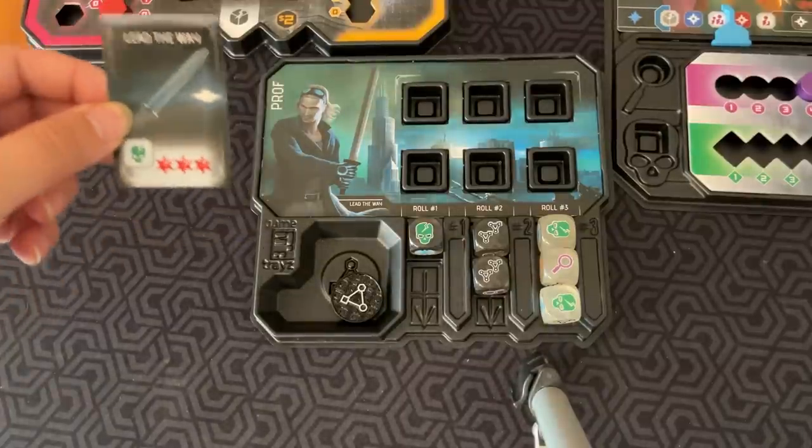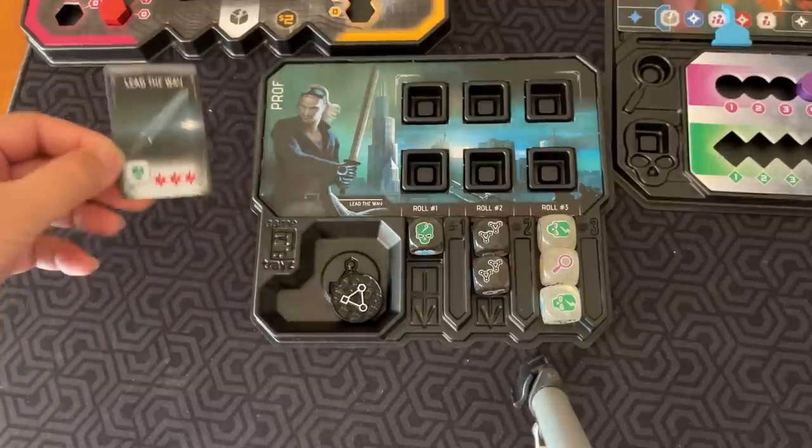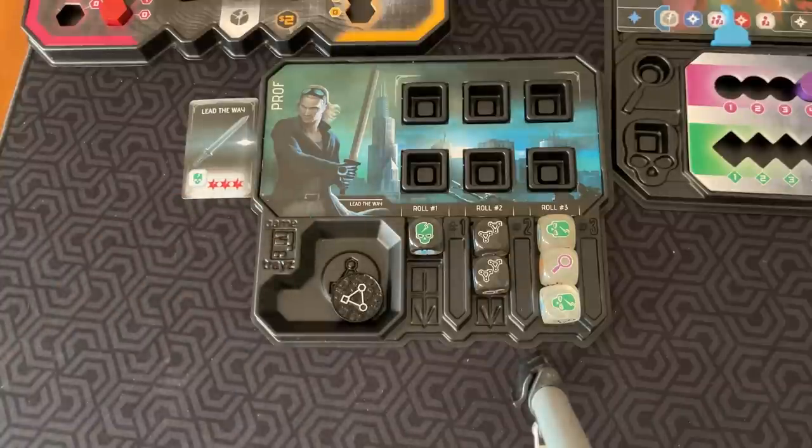Each character also has a special ability. Prof here has Lead the Way, which lets him use once per round a green skull die as three red die faces. I'll go into what these mean in a second.